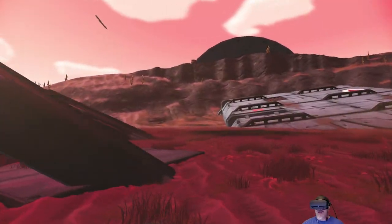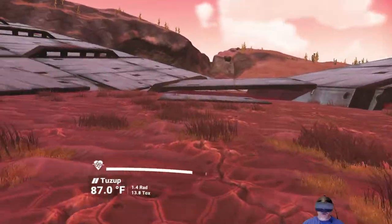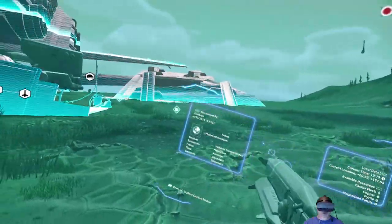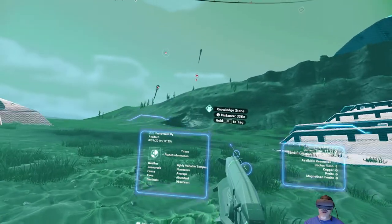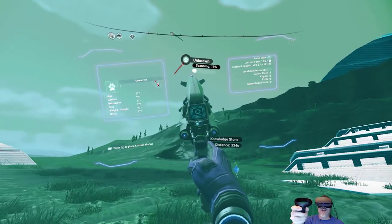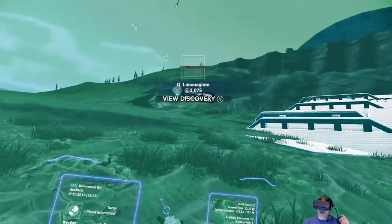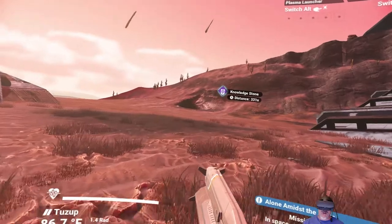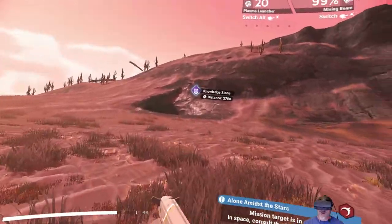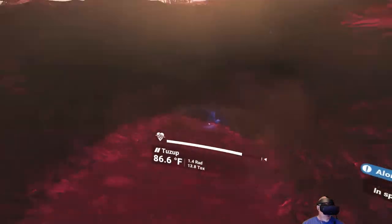Let's do a scan here and we need to find a cave. Those are the cargo bins we'll have to go after later. There's a knowledge stone. You know what, there's one other big thing we need to do too - we need to do all of our quests that we've stacked up so that we can get our nanites. That actually could be a cave right there, let's go take a look.